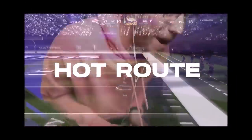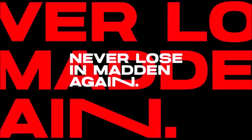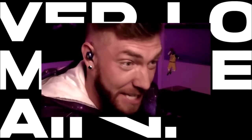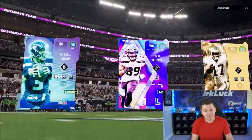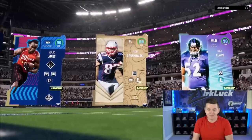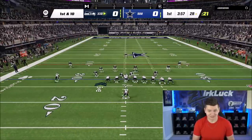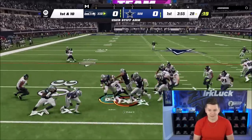If you guys are looking to get better at Madden 23 and want tips, ebooks, and advice from Madden pros, make sure to check out hotroute.tips and use code ZERK for 10% off. So let's get into this gameplay. My opponent looks to have a Seahawks theme team with Doug Baldwin and Russell Wilson. Let's see what we can do out here with Leon Sandcastle on defense - I'm really excited to see how we do.